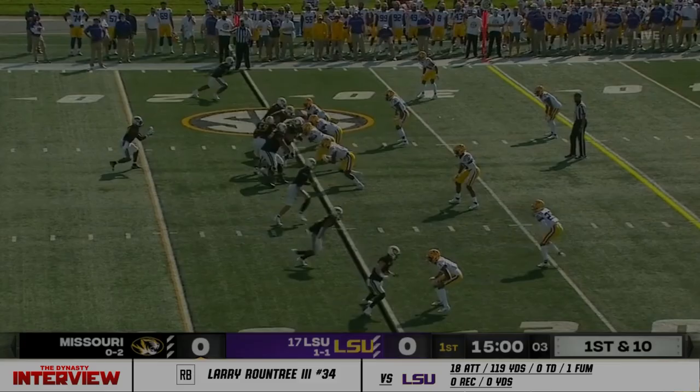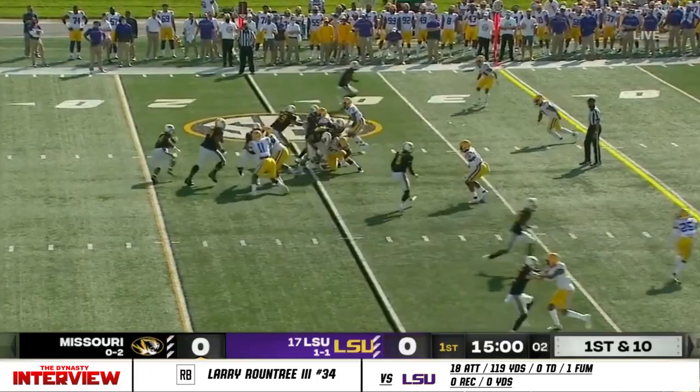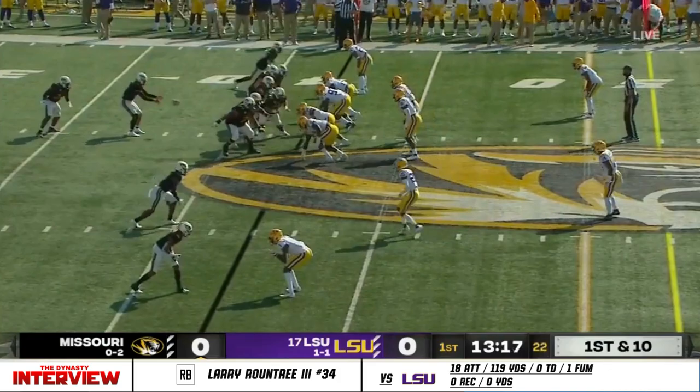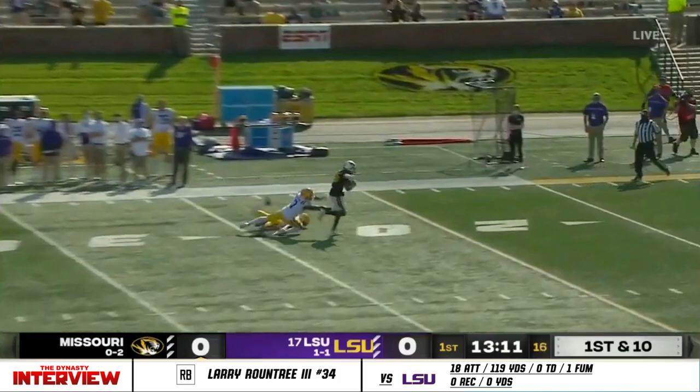We've got two quarterbacks as wide receivers on the first play and they direct snap it to their running back. That's going to have a role in the offense for Missouri — kind of a pistol formation. Baselak will hand it off this time, right side running. I think you can make an argument that Missouri's most talented spot is in the backfield. A little pitch play from Roundtree, flicker back.